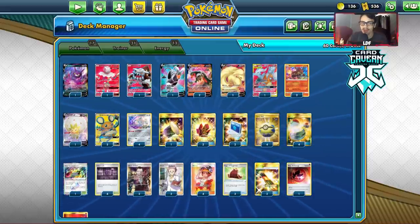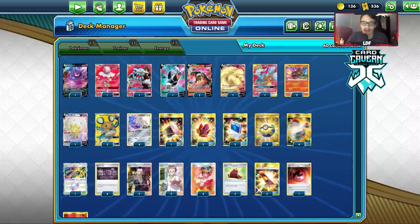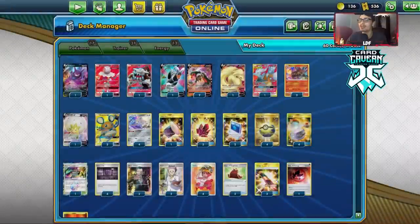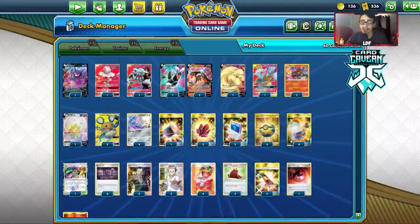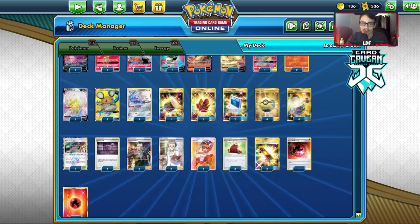I've built a mini Firebox-type deck with no Ninetales — just a bunch of basic fire Pokemon like Volcanion, Reshizard, Ninetales, Heat Rotom, and Blacephalon. Pretty straightforward stuff. This is the list I'm rocking with for today's video.